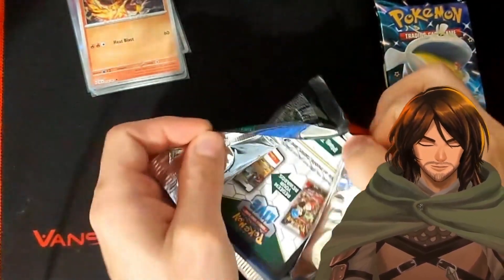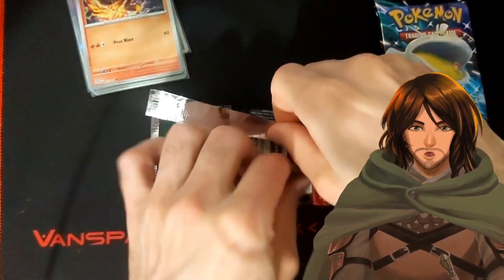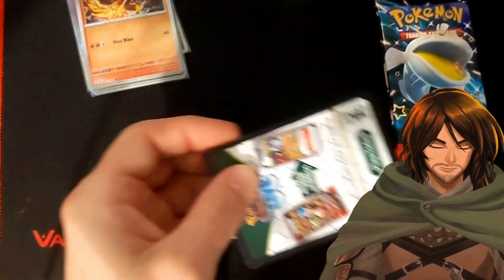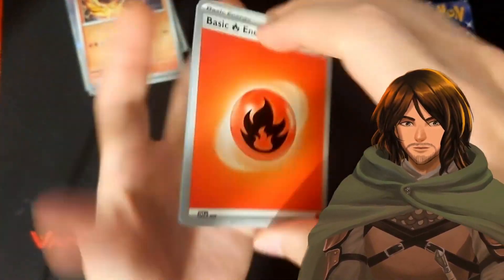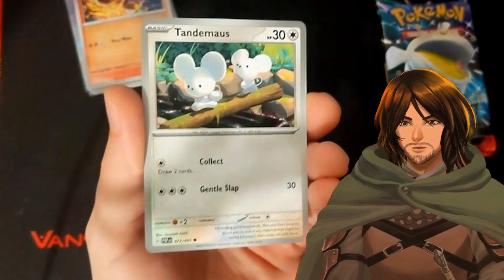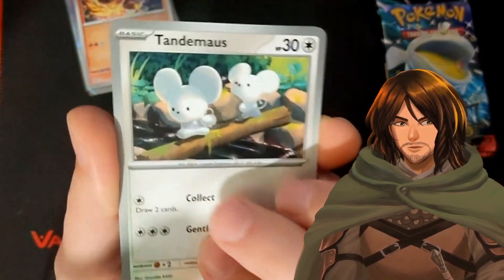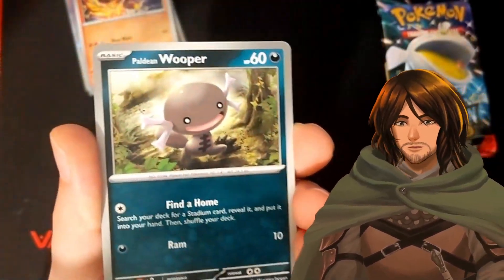I'm already — in my eyes I've already won off these ten packs. We already got two cards that we were looking for. As long as we get new cards, I'm happy. So we have fire energy, we have the Tandemouse — little guys crossing the stream, holding a boulder. We got the Wooper — little guy, looks like he's having fun.